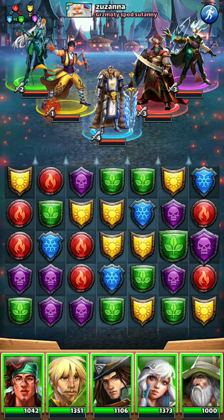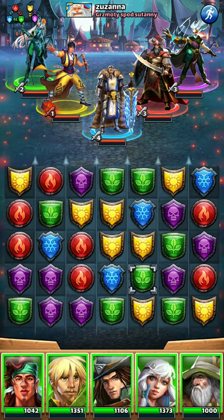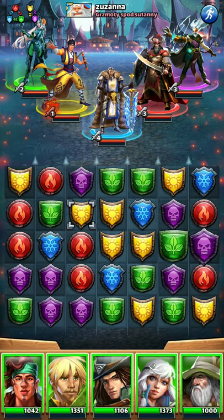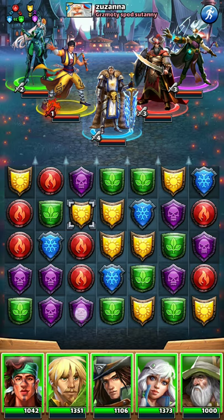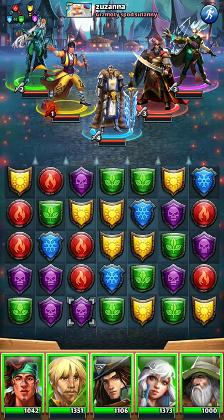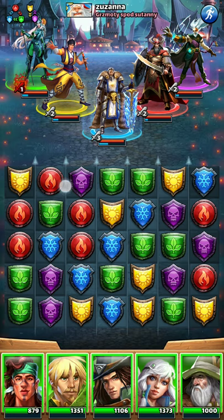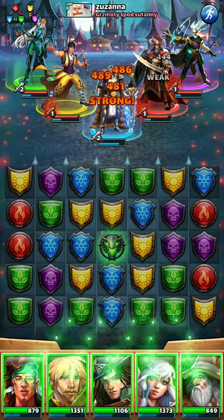The obvious move here is to go right or down to get a match, but it won't give much. So I'll have to do some puzzling — I can take this down, which will give me the green match and trigger another match. Who knows what we'll get, so we'll try it out.